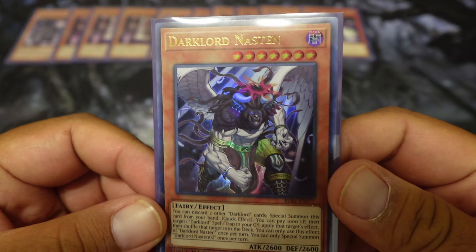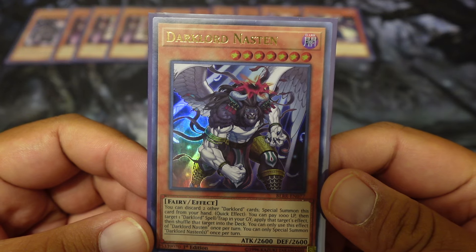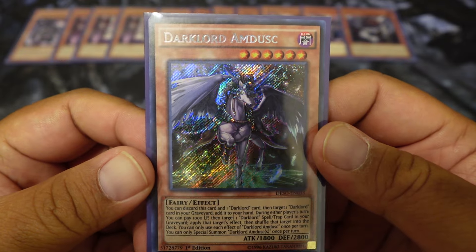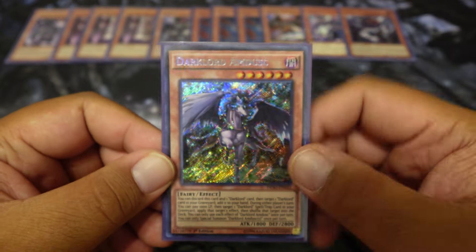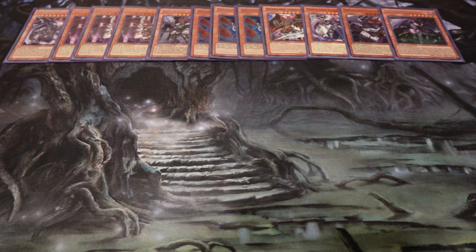Dark Lord Nashten — discard two other Dark Lord cards and you can special summon this card from your hand. It also has the Dark Lord quick effect. They can only be special summoned once per turn, which is another thing about them. Amdusk — you can discard this card and one Dark Lord card, then target one Dark Lord card in your graveyard and add it to your hand. It has the Dark Lord effect. He can help where you get Ixchel if necessary to keep milling. On a later turn if you have stuff in your hand you don't need, you can get her back.